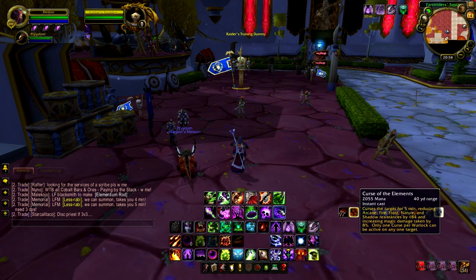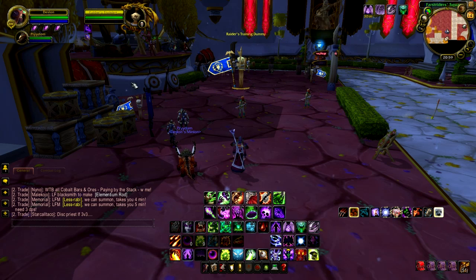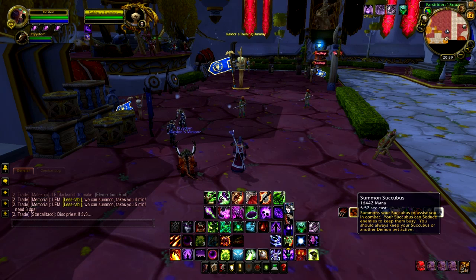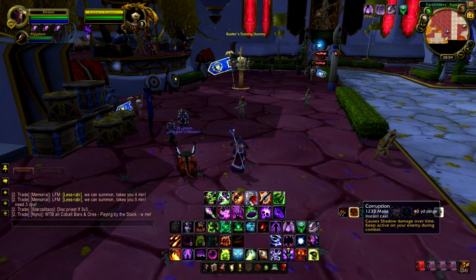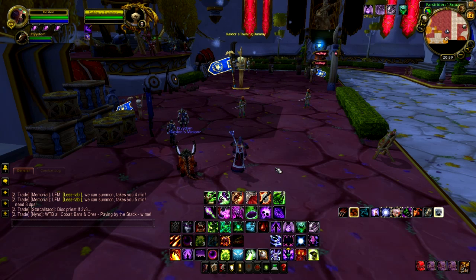For the rotation, you want to open up with Curse of Elements — always have Curse of Elements on your target, as it increases spell damage done to that target by 8%. Some people say it's better to use Succubus than Felhunter, but I prefer Felhunter; I find that it scales better and I do more damage with it even when the Succubus is glyphed, so I'd always stick to the Felhunter. For the rotation itself, you want to open with Haunt, then Unstable Affliction, Corruption, and Bane of Agony. As Affliction, it doesn't matter too much how you open — this is just the way I like to do it.